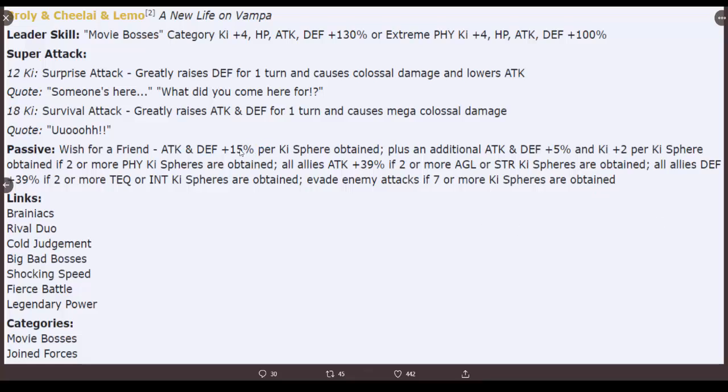If two or more Physical ki spheres are obtained, you get a flat Attack and Defense 50 percent, plus an additional five percent and two ki per Physical sphere. Then - all allies Attack plus 39 percent if two or more AGL or STR ki spheres are obtained. So he gives a team buff based on AGL or STR type ki spheres. He's on Joined Forces, so you can buff LR Kale and Caulifla, for example.